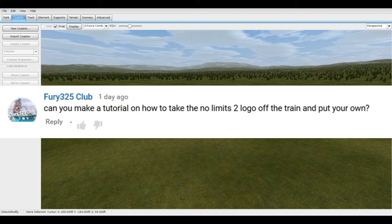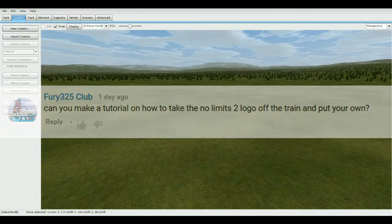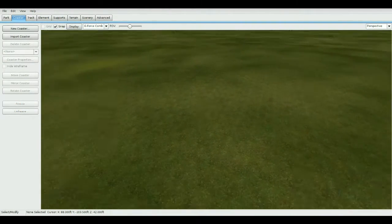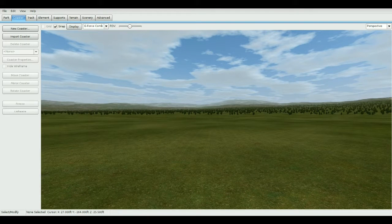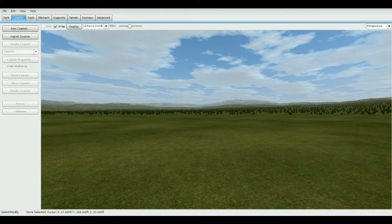First question by fury325club: can you make a tutorial on how to take the logo off the trains? So let's go ahead and do that now. As you guys know, for the regular version of No Limits there's a watermark on all the trains and you can't take it off unless you get the pro version.